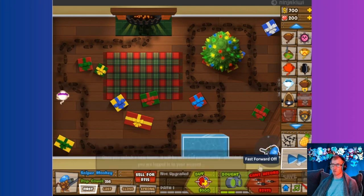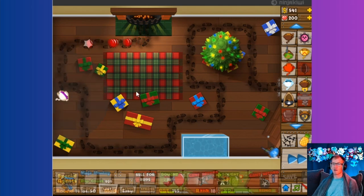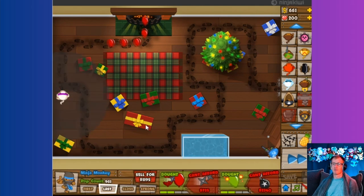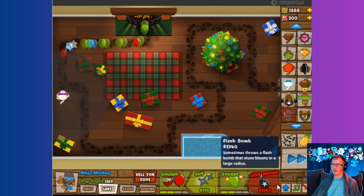Let's get this guy camo detection. I think I'll be able to see if I can get to at least round 20 with this setup, and then I'll start placing actual other towers down, because this won't be able to survive much further than that. What's a more important upgrade here? I think this — if we ever get to that point anyway.